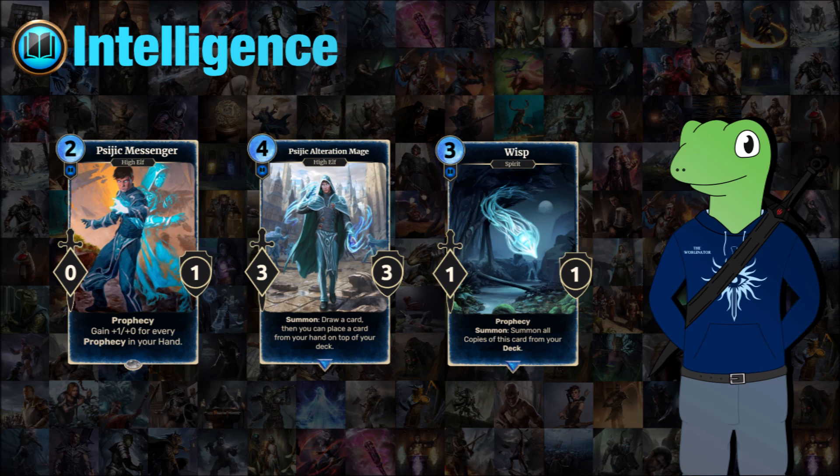Finally we have Wisp, a 3-cost 1/1 prophecy which when summoned will summon all copies of the card from your deck. I like the idea of this — it's just a bit of board swarm with a weak card. It's really nice to flop it down and get three units that are all 1/1s. Maybe it could be a 4-cost since with something like Galen Tactics it could get a bit crazy, but I don't think it's the best card unless you set up synergies for it.